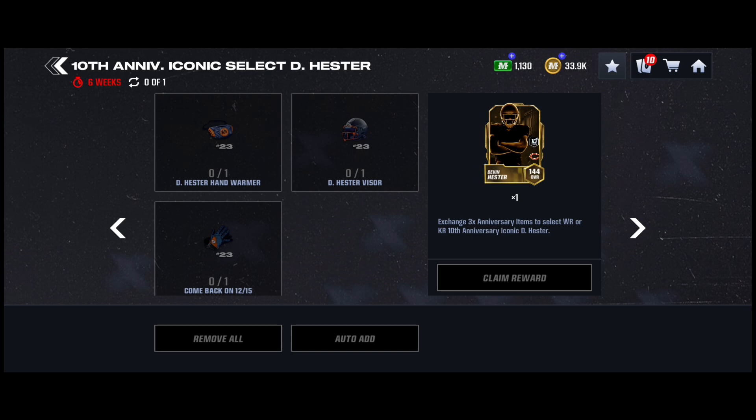The gloves you have to come back on the 15th of December when the Ultimate Freeze promo drops at 10:30 a.m. Eastern — you'll get that collectible throughout that promo. Same thing for the hand warmer, which is available in the Let It Snow promo that's out now.